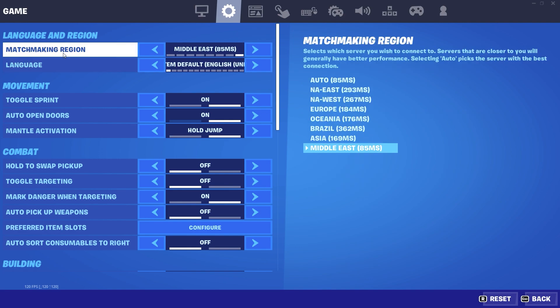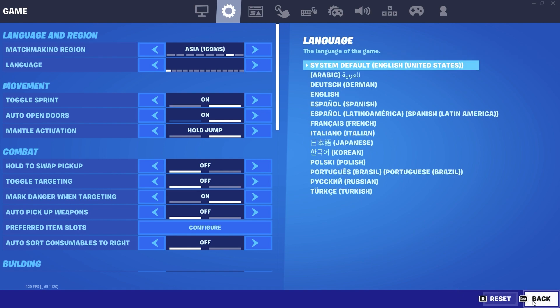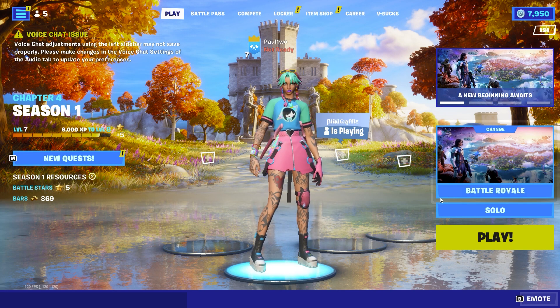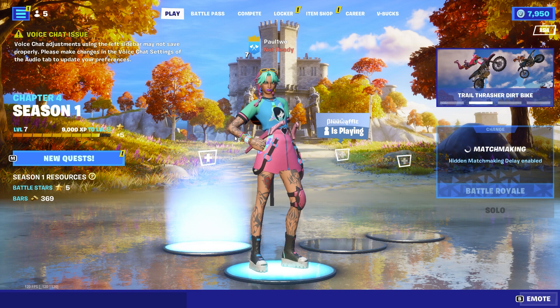Scroll back up and you will find your matchmaking region. I'm currently playing on the Middle East region. What you need to do — whether you play on Brazil, Europe, or any region — is switch to a different region. I'm going to switch to Asia since that's where I have the least ping, but it doesn't matter which one you choose. Then simply start a game.